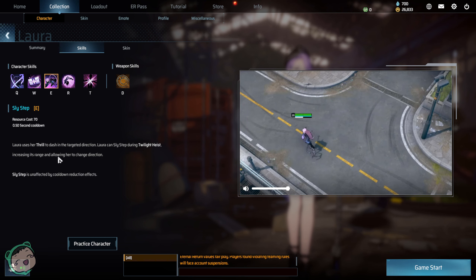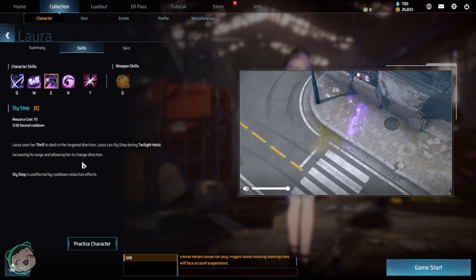Sly Step: Lara uses her thrill to dash in a targeted direction. Lara can use Sly Step during Twilight Heist, increasing its range and allowing her to change direction.